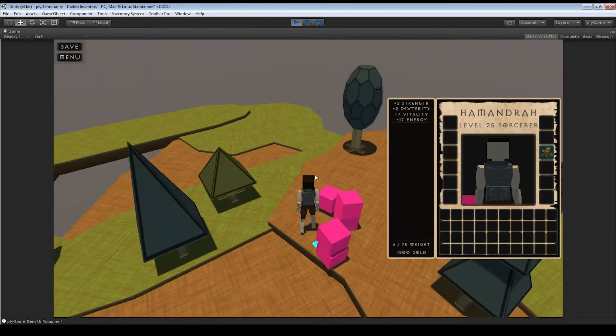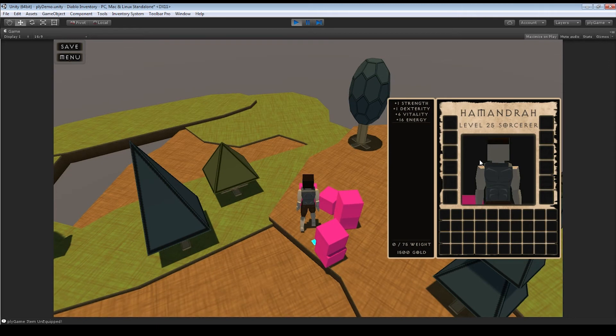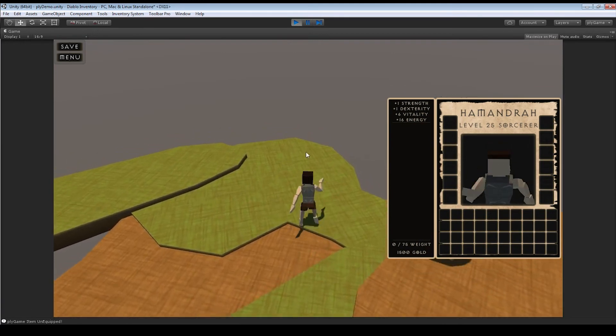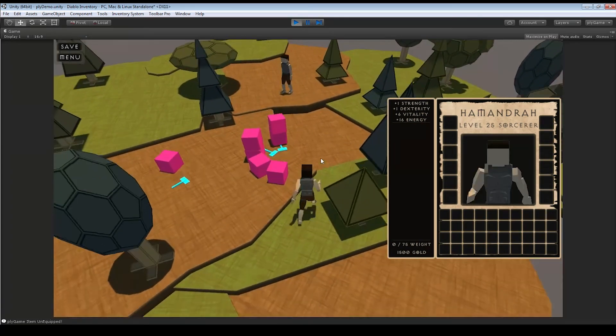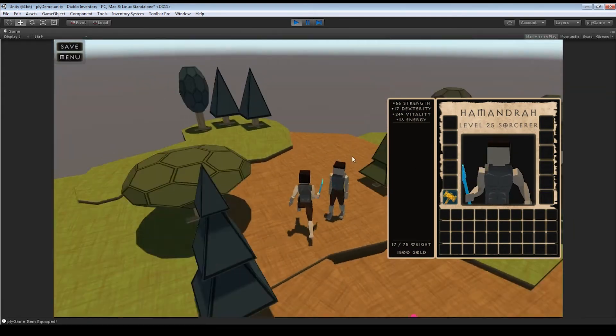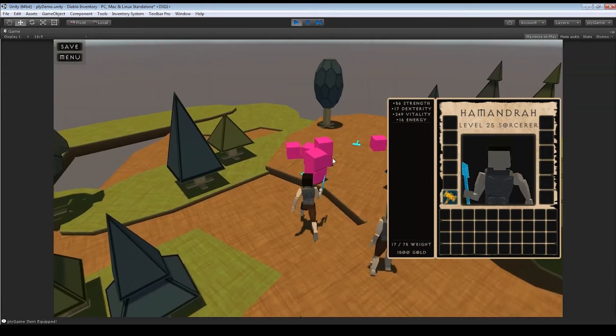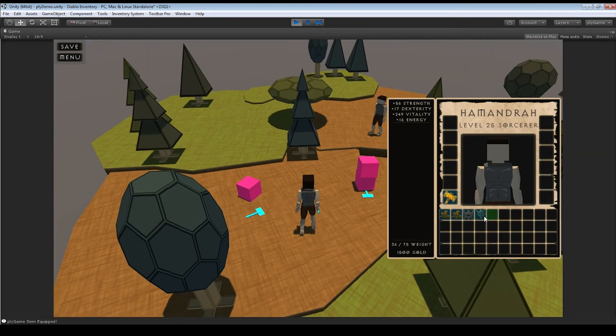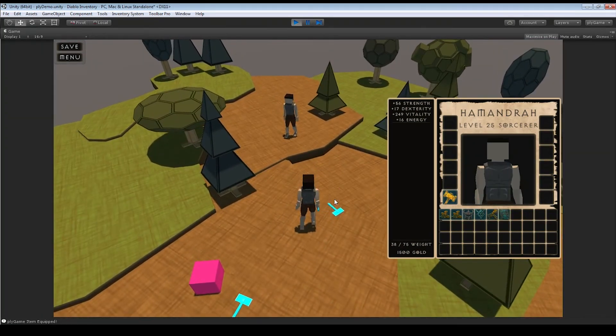You can drag items back into the world to clear inventory space — they get all their physics and collider components back. There's also a render camera that's a child of the player. Let me pick up an axe so you can see it — it's showing the axe and player together. That's the drag-and-drop system along with attribute, weight, gold, level, class, and name display.